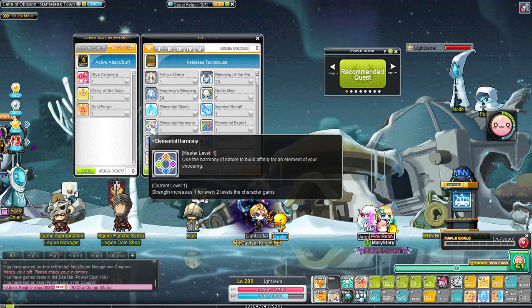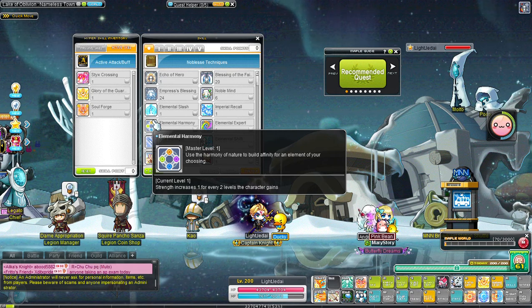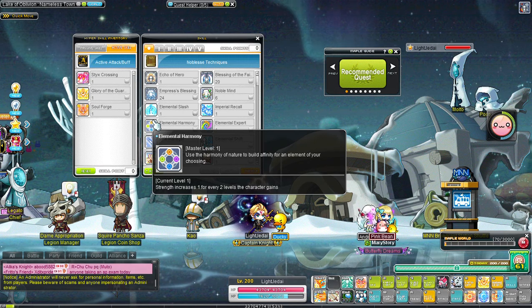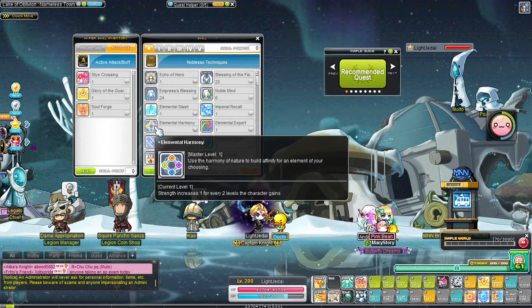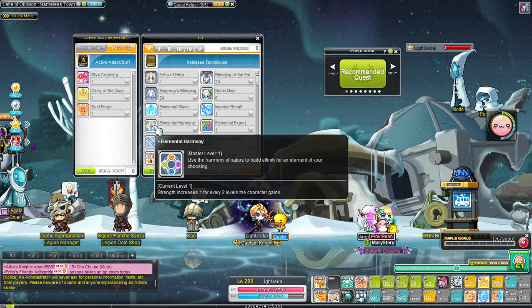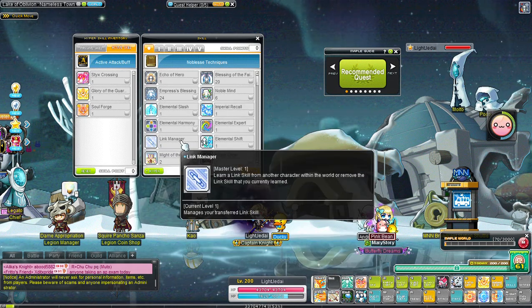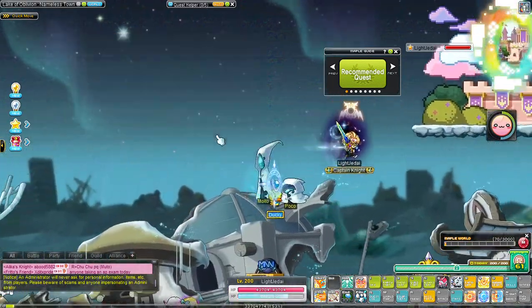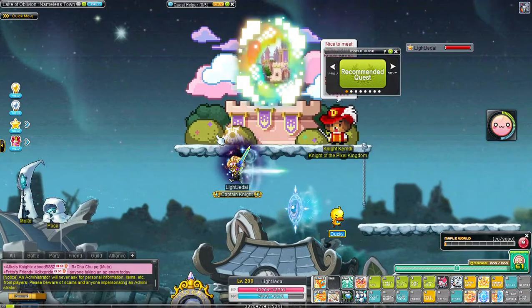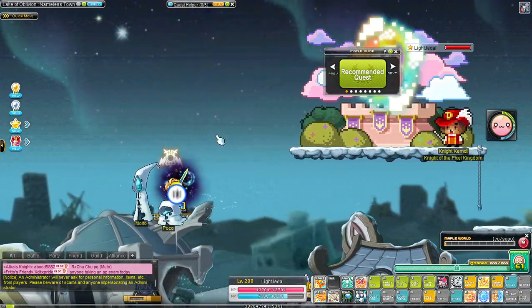Imperial Recall takes you back to Erith. For Dawn Warriors, this skill gives you 1 Strength for every 2 levels, so at level 200 you get 100 Strength just by doing nothing. Next is Element Shift — it's your flash jump. It's pretty good; you can go vertical or horizontal. You can't double jump but you don't need to — I like this over anything else.